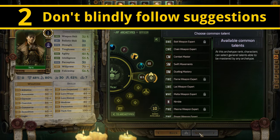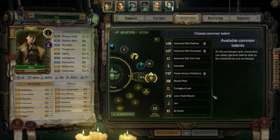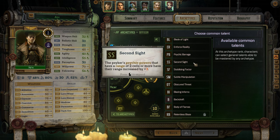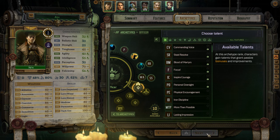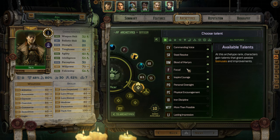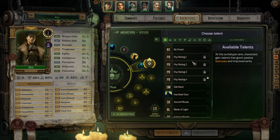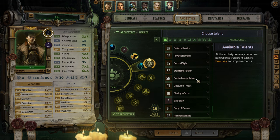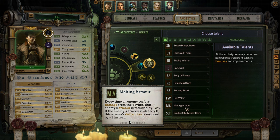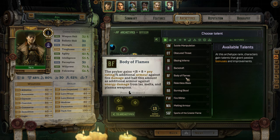As you level up in Rogue Trader, you'll be given the ability to acquire a plethora of unique abilities and perks, so much so that it might be hard to figure out which ones to take. The game will always highlight a couple of options it deems important for your type of build — do not blindly follow these suggestions. While they are never actively bad, these suggestions will often ignore powerful synergies and class-based abilities, especially for psykers. The recommendations will never suggest you unlock new types of spells or even increase your psi level, which is what makes you a stronger caster. I would highly recommend taking a bit of time to read through the perks and using the inbuilt favourite system to mark the ones you like.